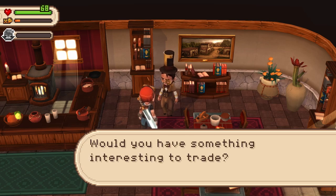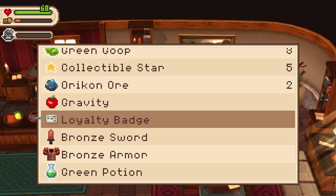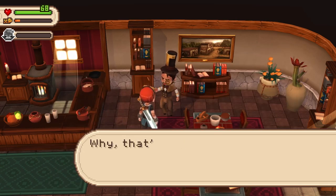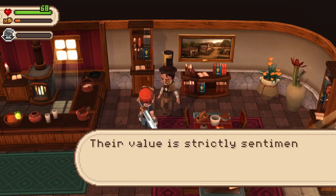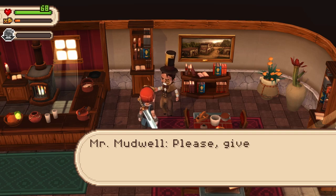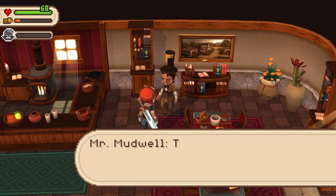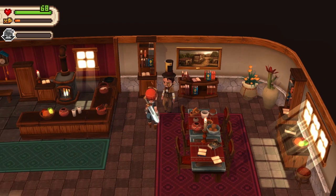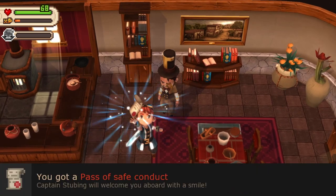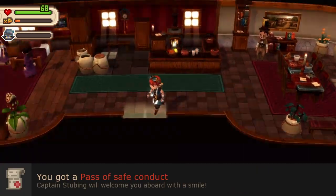I have this. Oh! Why, that's one of my grandfather's badges. I thought they would all be lost in the Great Disaster. Their value is strictly sentimental. Please give it to me in exchange for a safe conduct pass. Okay. Thank you. As promised, here you go. Thank you.